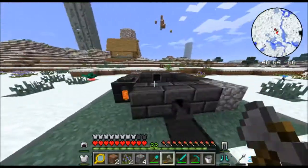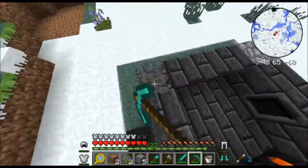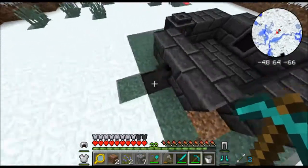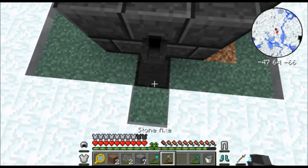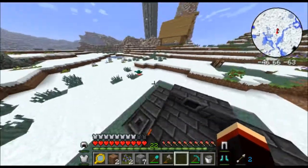Episode four we will probably figure out how to use this smeltery, see what it does, and I'll give you guys examples of what you can do with it. We'll probably make a little house around this, make a stencil table and a bunch of other stuff like that in the next episode. Oh hello — that's pretty nifty, that's really nifty.